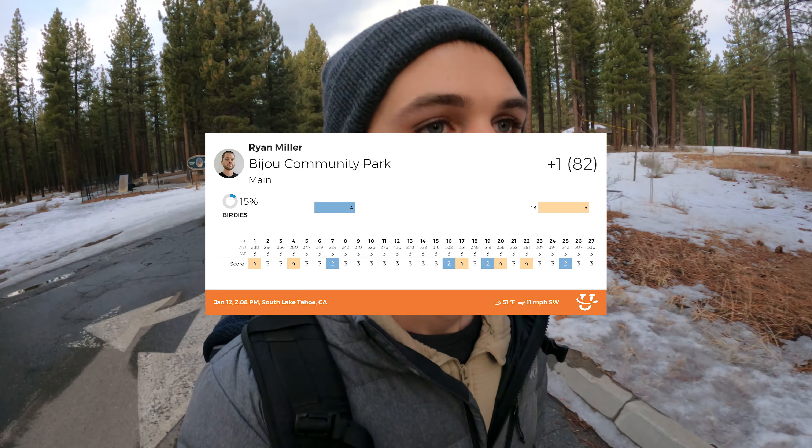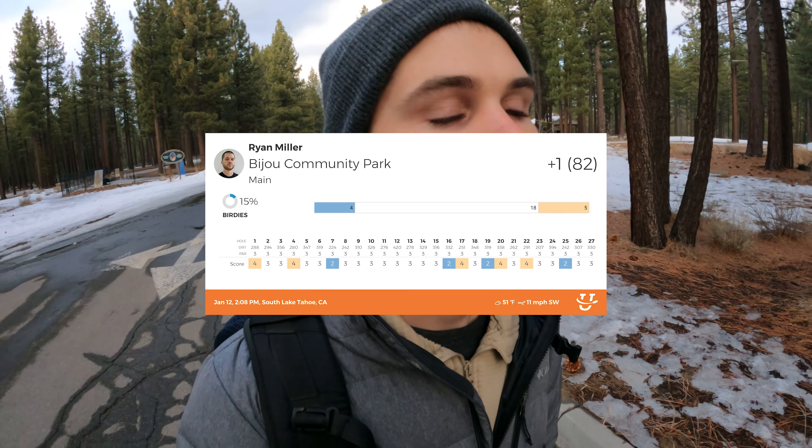All right, we're done with Bijou Park, South Lake Tahoe. I ended one over. That was a really good park — everything is set out perfectly, it's really not that hard to find the next hole, just one by one. Really, really good park. 27 holes is pretty crazy — I ended one over, pretty proud of that. Managed to save it at the end. I was falling apart on 20, 21, and 22, but yeah, that was a good round. I'll see you in the next one.